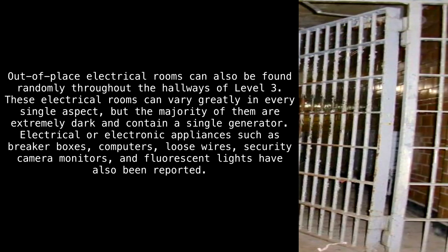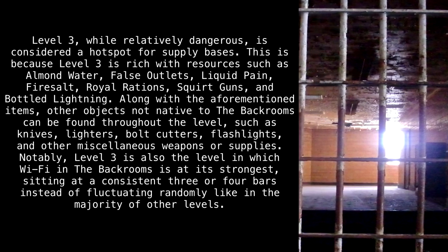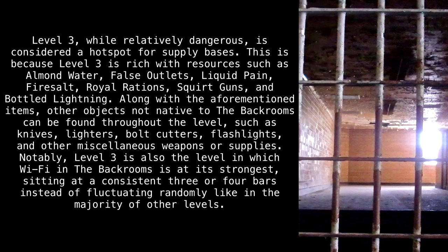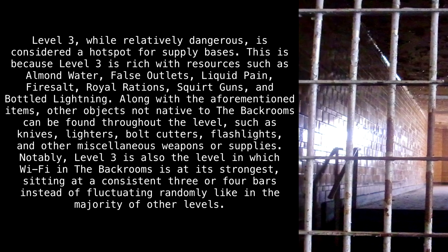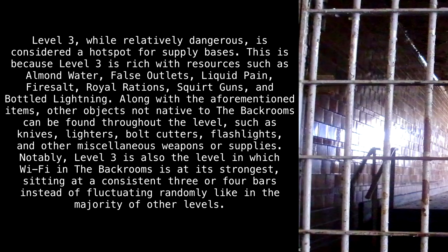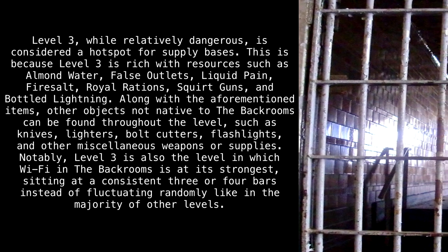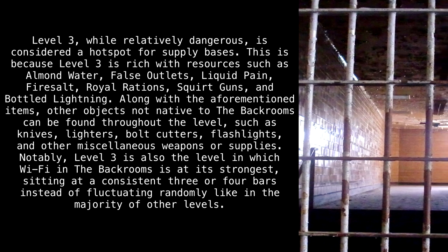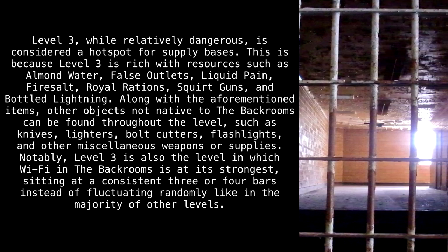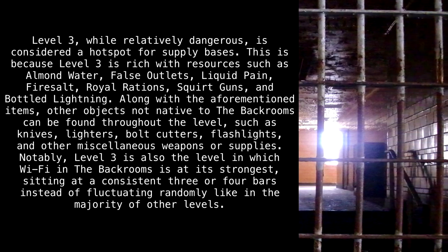Level 3, while relatively dangerous, is considered a hotspot for supply bases. This is because Level 3 is rich with resources such as almond water, false outlets, liquid pain, fire salt, royal rations, squirt guns, and bottled lightning. Along with the aforementioned items, other objects not native to the backrooms can be found throughout the level, such as knives, lighters, bolt cutters, flashlights, and other miscellaneous weapons or supplies.